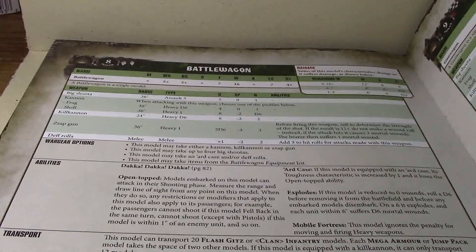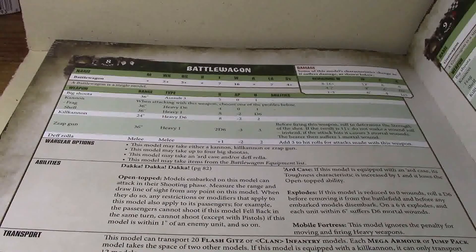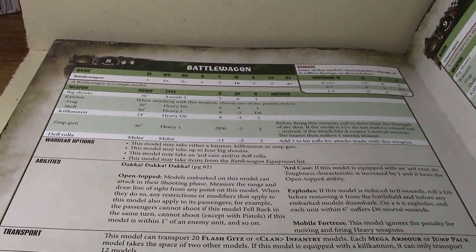With a 5+ invuln save, it's going to be there for a while, especially if you've got other stuff putting pressure on your opponent — like bikes, jump troops, commandos, or anything else getting into your opponent's face — that takes pressure off the Battle Wagon sitting back and shooting. The kill cannon option is not bad, though it's a shorter range because you have to move and maneuver, which is probably why you'd want Tank Busters instead of Lutas in that case. If you want to use the cannon option with its 36-inch range, you can just sit back and shoot everything out of it.